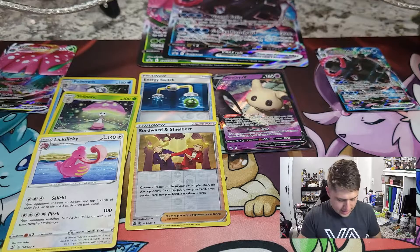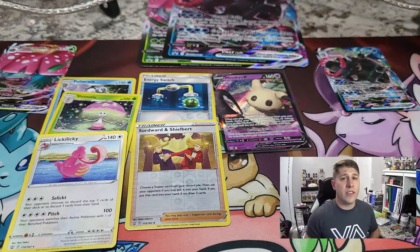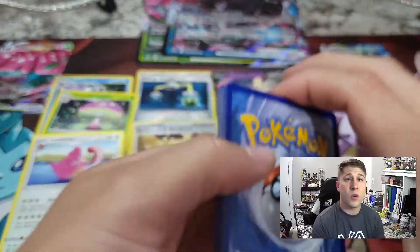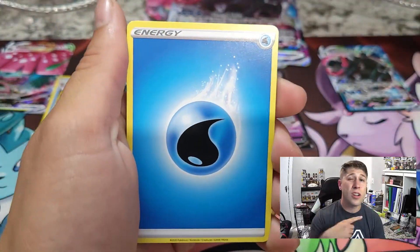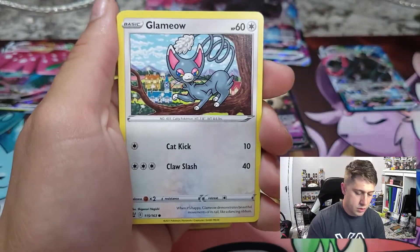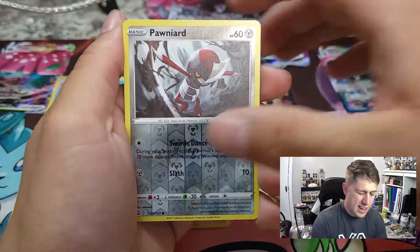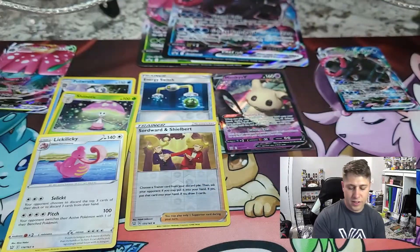Going into our last pack. I just want to say thank you guys again for all the support you've given recently - it goes a long way, I promise you that. Hopefully we continue to do great things going forward on this channel. I'd like to give back to you guys as much as I can, so be on the lookout for those giveaways. Cedra, Experience Share, Purugly, Mienfoo, Ampharos, Clefairy, Corsola, Scatterbug, verse holo, Pawniard, and for the rare we've got an Inteleon non-holographic.